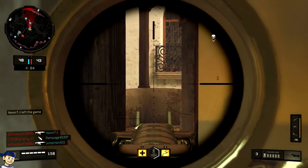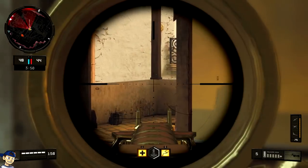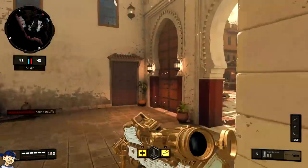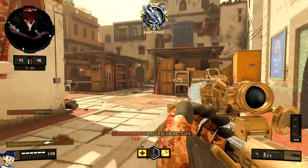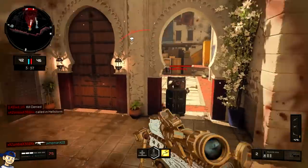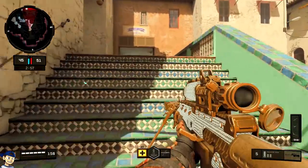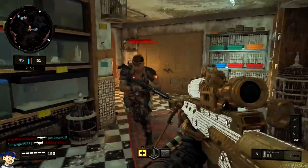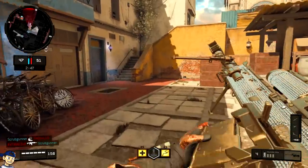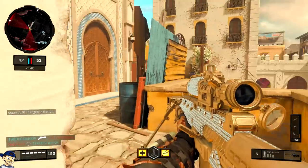Next I want to talk about the gear I use while sniping. I prefer to use the acoustic sensor. Stimshot is really cool — it heals you faster — but I put myself in spots where I'm gonna die anyway. When I'm trying to go for clips and do cool stuff, I'm never sitting in the back. If I miss my shot I'm dead regardless, so Stimshot doesn't matter. I use the acoustic sensor, and if you've been paying attention to my radar in the gameplay, what it does is point a little red arrow in the direction of enemies.